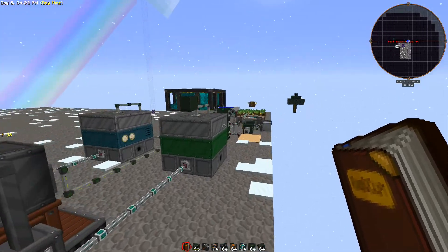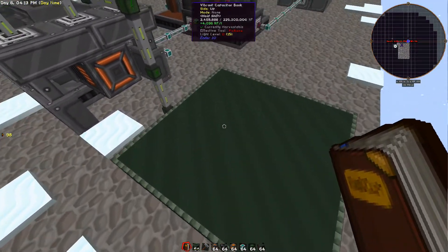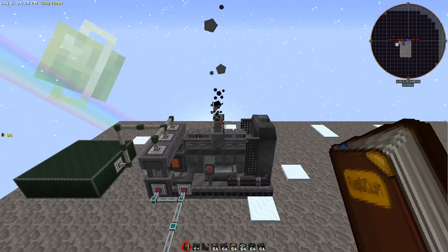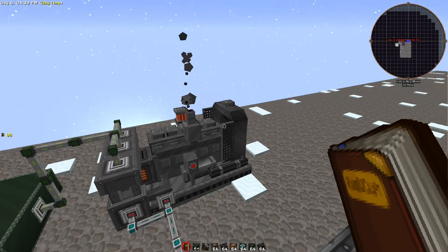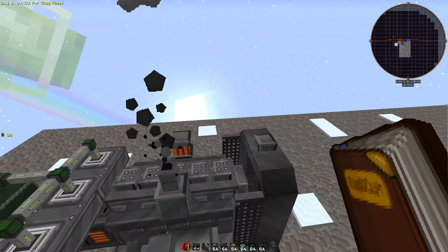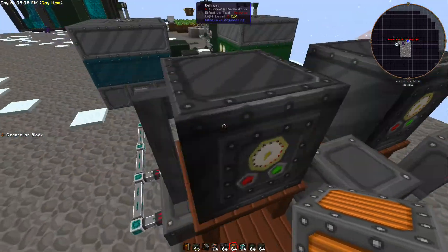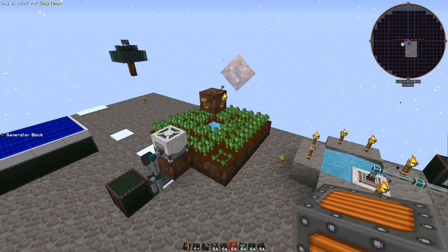A good 7x7 or 9x9 MFR farm for each of these - for whatever seed and plant you end up using - is plenty to run one of these. Of course you can build more of these anytime you want and the power production is really nice. Plus they look cool and sound cool - we'll actually be building some of these in our Sky Factory let's play series. This thing does run through ethanol at a decent rate, but I don't have anything plugged in to make it run right now.